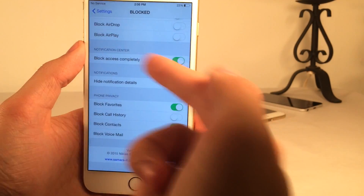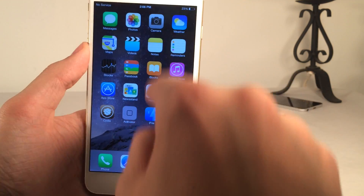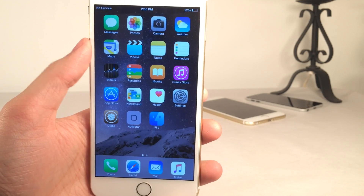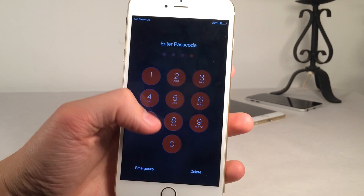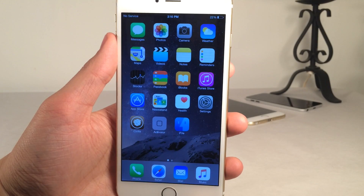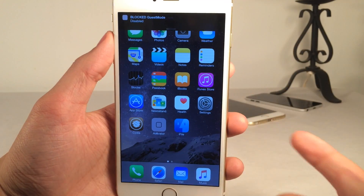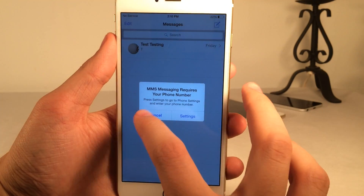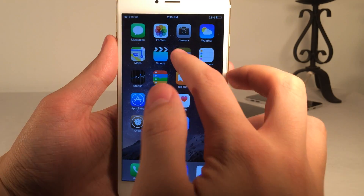Also, block notification center is enabled entirely — as you can see, I'm not able to access my notification center at all. And if I wanted to disable guest mode, all I would have to do is lock my device and then unlock it. As soon as I unlock my device, it disables guest mode — as you can see at the top, it gives me a notification saying 'guest mode disabled,' and now everything I disabled is accessible again.